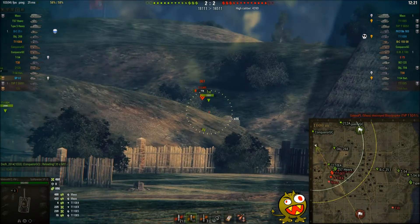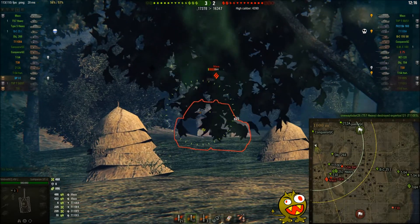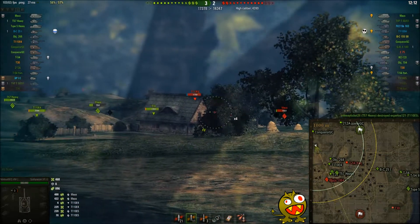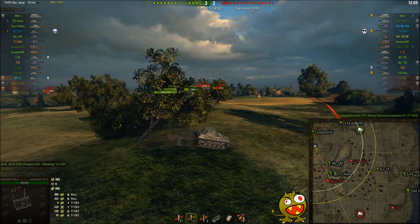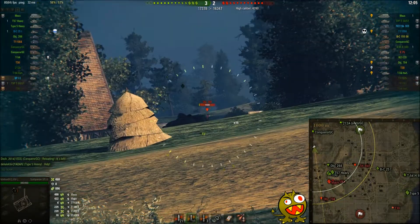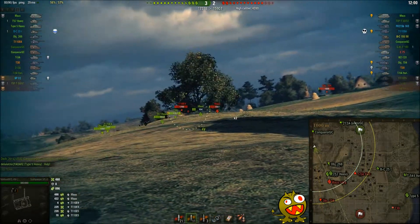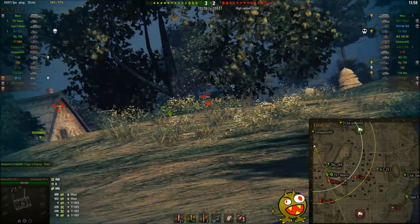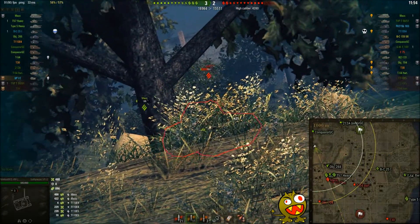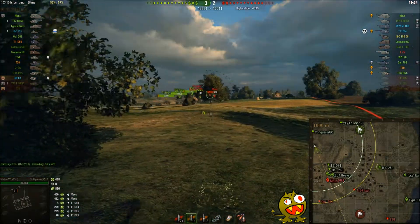I don't think even with a T30 you'd want to sit here, because you don't really have the camo rating to pull it off. As you can see, he was spotted before he even got in the bush. The heavies are so close by that if you don't have a good camo rating, you will get spotted. Ideally you'd want to sit in the bush before the heavies even get to the corner, and the T30 just can't do that because it's too bloody slow.